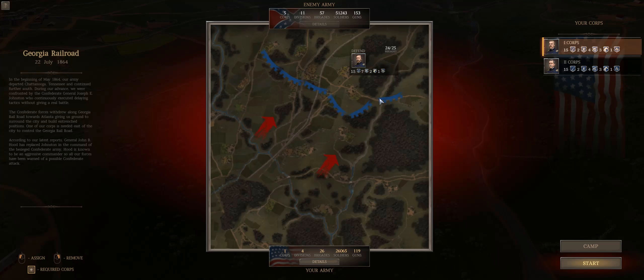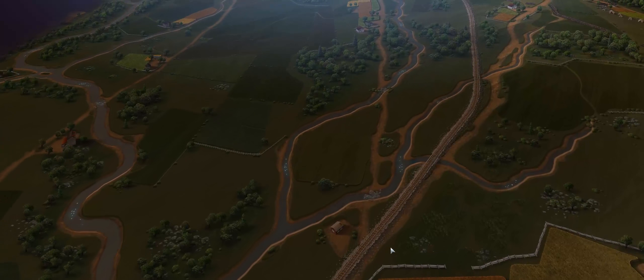We're going to send Grant with the Third Corps again — the idea is I want Grant's third star going into Richmond, and frankly if I'm not going to get it here I'm pretty much not going to get it. Confederate forces withdrew continuously without giving battle; Hood has replaced Johnston. Hood is known to be an aggressive commander, so all our forces have been warned of a possible Confederate attack. It appears we are outnumbered two to one, which is rough — however, this is a defensive battle, all we've got to do is hold terrain.